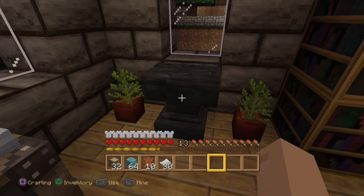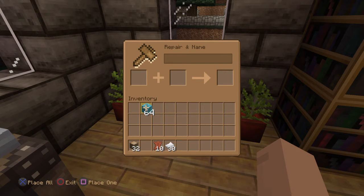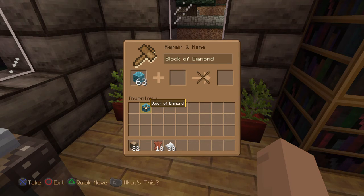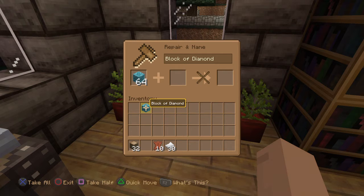You need at least two diamond blocks to do this and I've got 64 here right now. Open up the anvil, grab the entire stack with X, move it to this slot here and use square to drop one of the blocks. Now move the block of 63 here and press X to drop the entire stack. Go back down here — this is the important part — you press triangle on this and it adds it to this stack but leaves what I'm going to call a phantom block here.